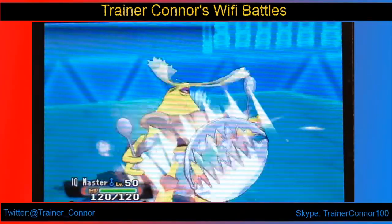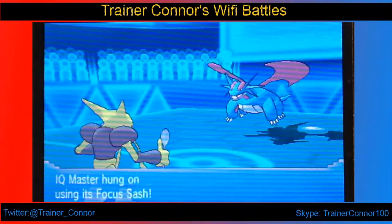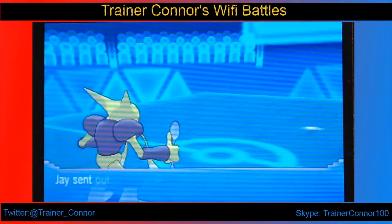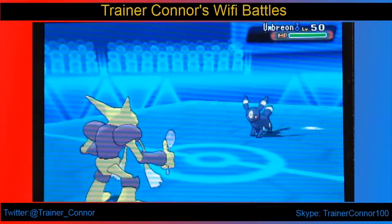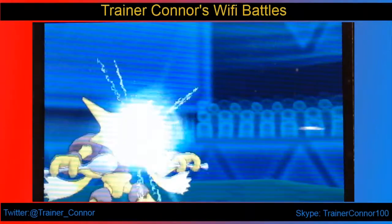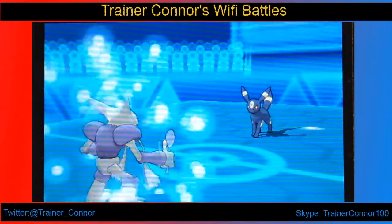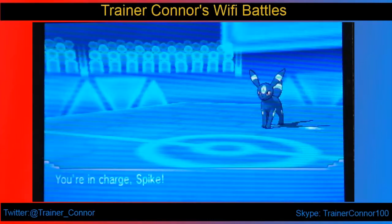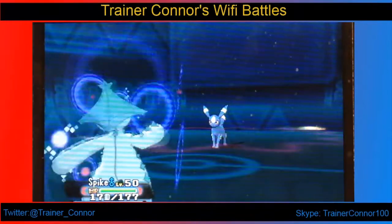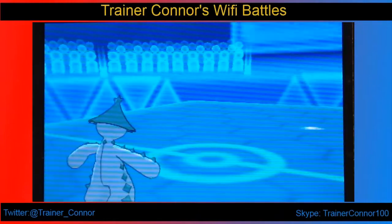I have Dazzling Gleam, but unfortunately I do not take it out. This is a weird Alakazam set — it has Dazzling Gleam, Charge Beam, Psychic, and Shadow Ball. It's designed to get a special attack boost and then hopefully revenge kill things. Unfortunately, her Umbreon switches out. I don't get that special attack boost, and even if I got it, I don't think a plus-one Dazzling Gleam would take out Umbreon anyway.